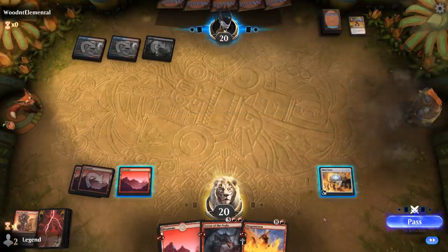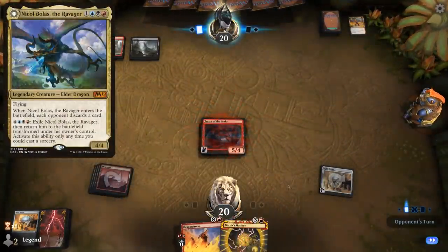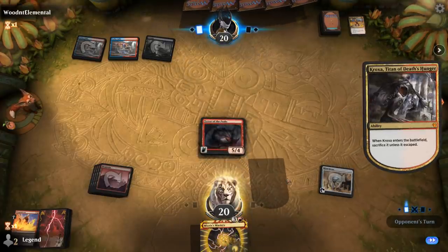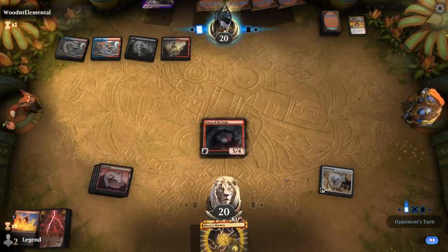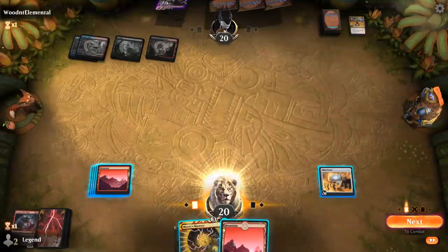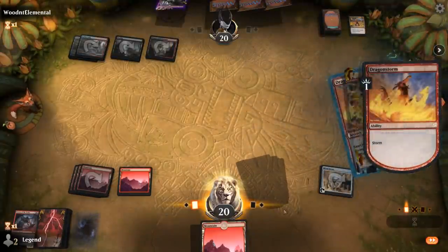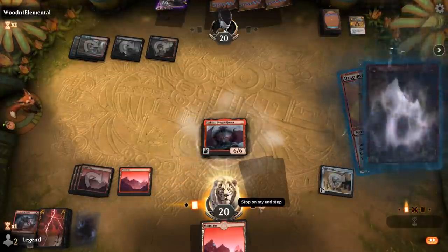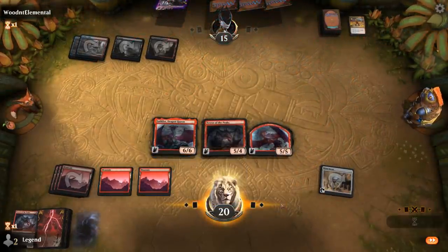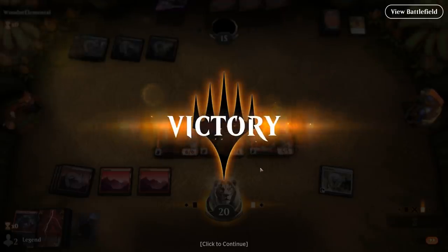We draw Mizzix's Mastery — now we actively want the opponent to play Nicol Bolas so we can discard Dragonstorm, since Kroxa also works. If Terror of the Peaks survives and they don't have interaction, we could combo next turn. Sadly they have another Rampage, so we cast Dragonstorm and get Lathliss plus a Terror of the Peaks, leaving us with a lot of power and toughness. With another Terror we would have dealt 20 damage — and we probably should have played our land to pump Lathliss for one more damage. Small misstep, but opponent packs it in.